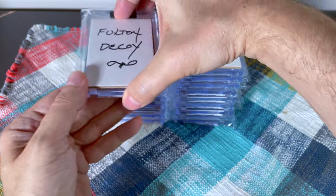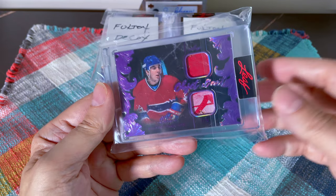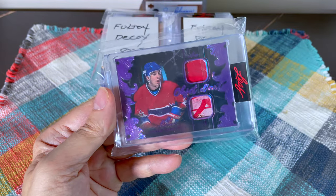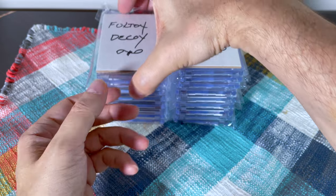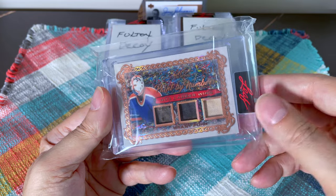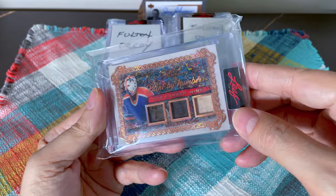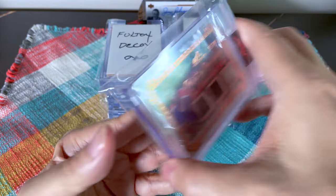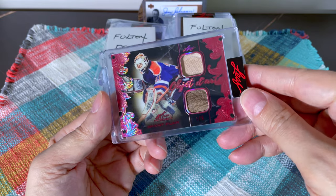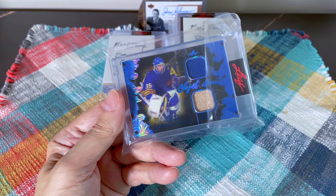These are pretty ho-hum relics I have to admit. I had the Chelios spot — I didn't pay much, maybe eight bucks because he has quite a few cards on the checklist. I don't even know what this is, it's number 2/5 purple I think. These should all be game-used relics. Then a Gretzky — that spot was probably about eight bucks. Here's another Gretzky from the same break, number 2/9 — just crazy when you think about the price of two boxes.